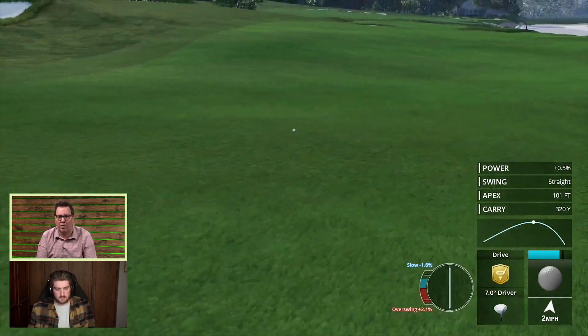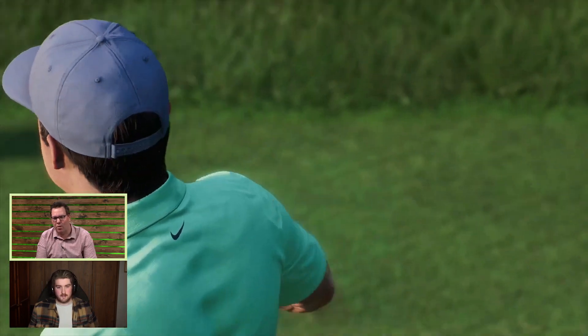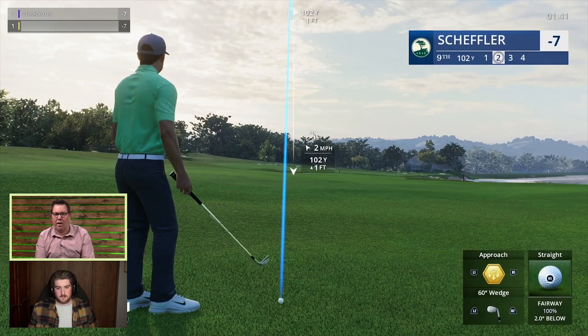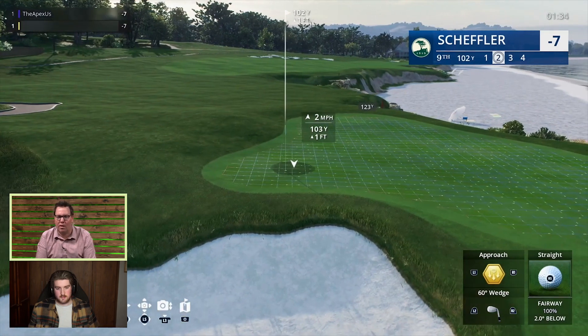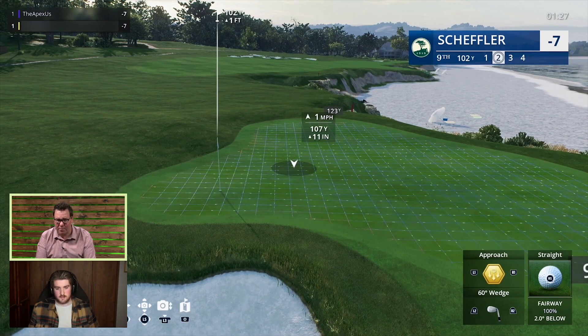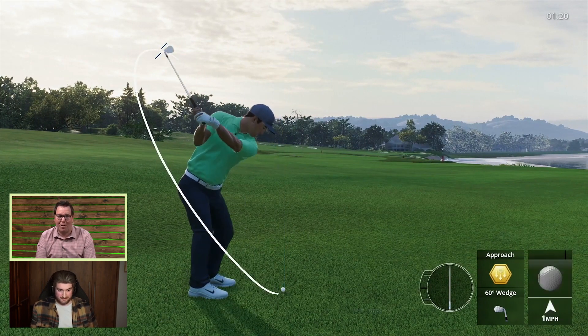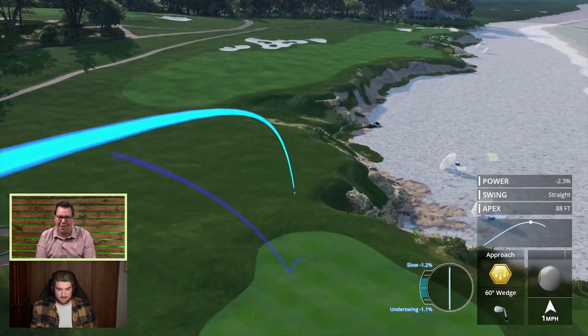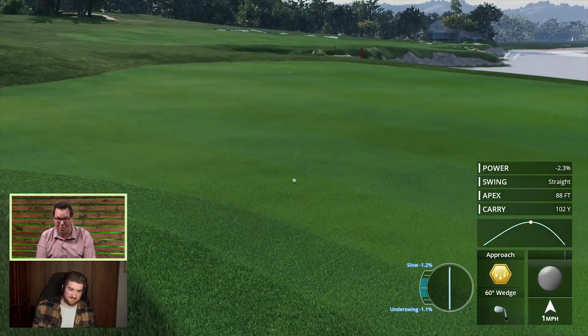The greens are absolutely exactly like they are in real life — you can see on this shot it caught the hill in the fairway and rolled down far. We also tuned the grass types so the fairway reacts differently at Pebble than at Augusta versus St. Andrews. It's hyper-realistic. We had some caddies at Augusta play the game recently — we turned off all the green grids and they coached us around. The best I've done without the green grid is 20 over, but my colleague with the caddies guiding him shot even par, and the caddies said the course was absolutely perfect.